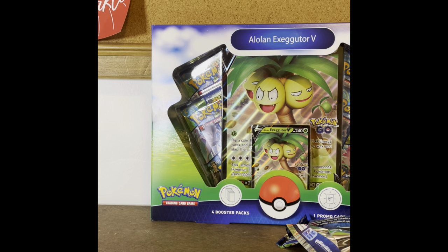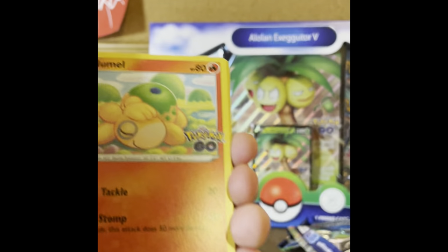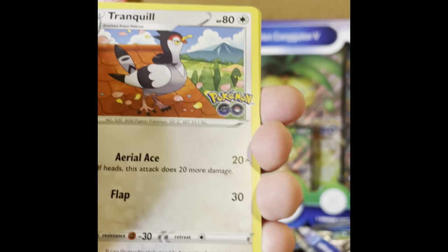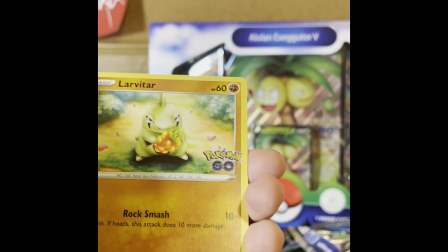It's definitely a guaranteed holo hit, because otherwise I'd probably be the luckiest person on the planet. In this pack we got Bulbasaur, Nymble — I'm not sure how to say it — Tranquil, and Larvitar.